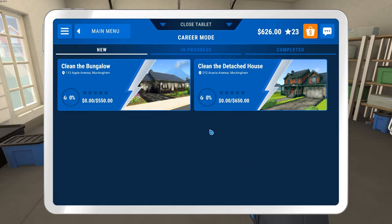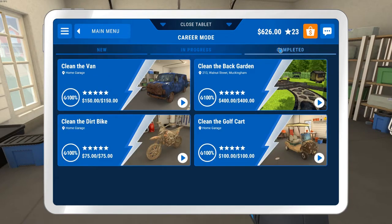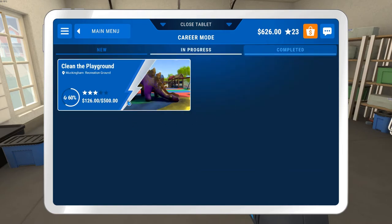So we still have two new jobs - the bungalow and the attached house. These are our completed jobs. In progress is clean the playground - I will finish that off camera. We've still got 40% to go on this and it's a long job, so we'll finish that next episode. I'll show you what it looks like when it's done and we'll hit some of these other jobs. If you liked this episode, make sure you hit that thumbs up button. And if you're new to the channel, make sure you hit that subscribe button. Come back and join me for more episodes of Power Wash Simulator. Thanks for watching, bye for now.